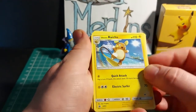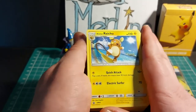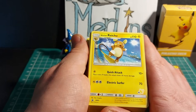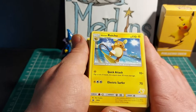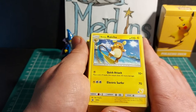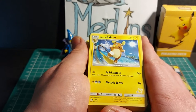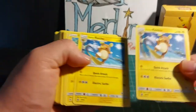We have Alolan Raichu. Stage 1, evolves from Pikachu. HP is 110, is an electric Pokemon. Has Quick Attack dealing 10 plus damage — flip a coin, if heads the attack does 30 more damage — and then Electric Surfer dealing 70 damage. It has a 2x weakness to fighting, a minus 20 resistance to steel, and a retreat cost of 1 star energy. It only evolves to this form in the Alolan region; according to researchers, its diet is one of the causes of its change. You get 2 of those.